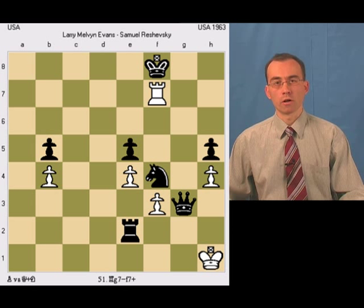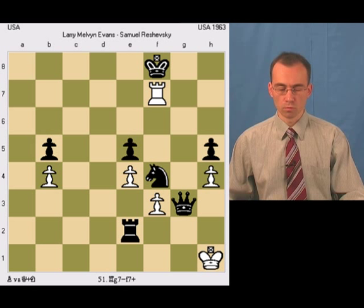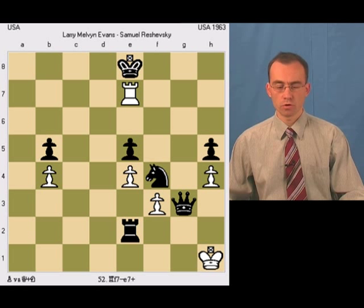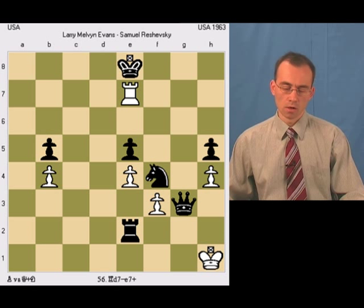And here again, if black's king takes this rook, then it's a stalemate. So again, black's king has to move, and we just go into perpetual check. Sooner or later the position will repeat itself three times, so it's a draw by repetition — effectively a stalemate.